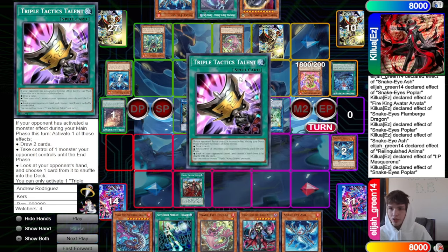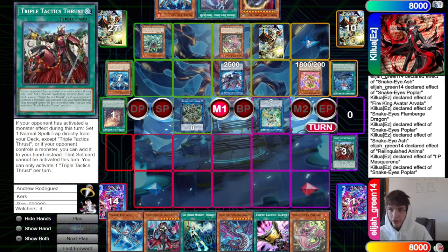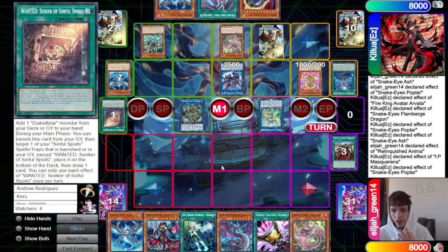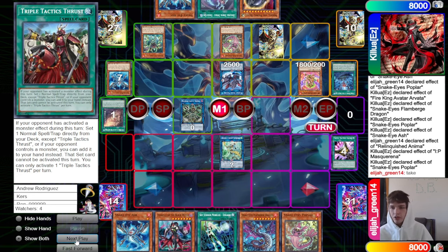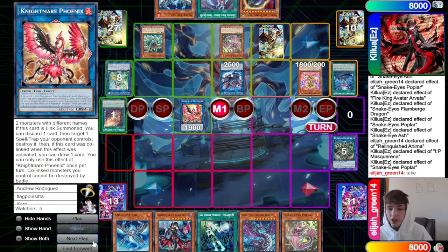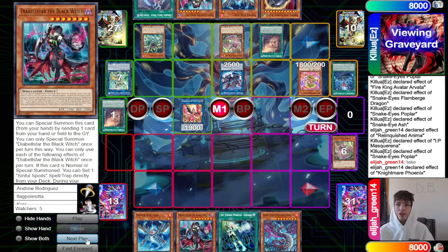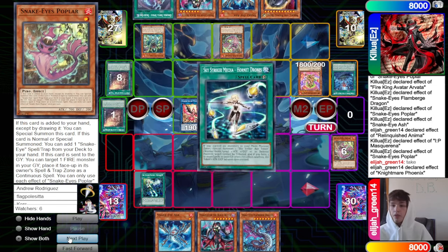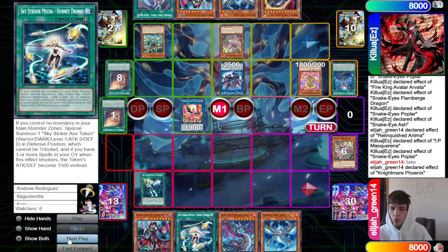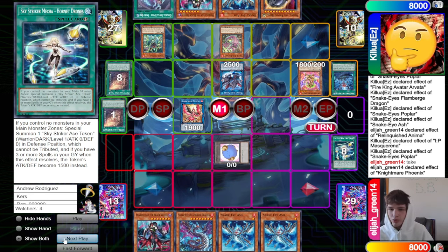The chain IP effect activates. Poplar spell trap zones on itself, activate Thrust to search Talents. Talents on Appalooza is rough — they do have Engage so they leave Appalooza in the main monster zone. We take the Appalooza with Talents and make Nightmare Phoenix, which forces the backrow. Chain Wanted adds back Black Witch, then activate Engage, grab Horned Drones.